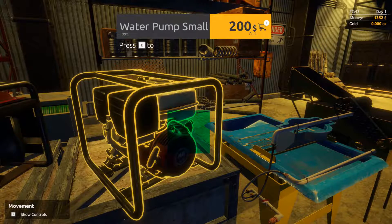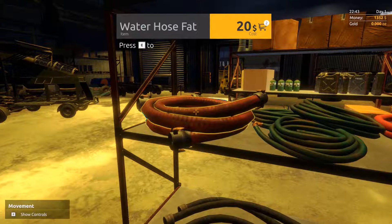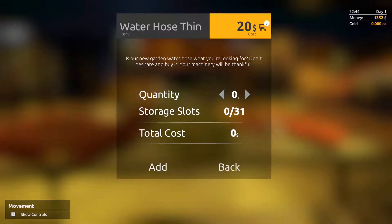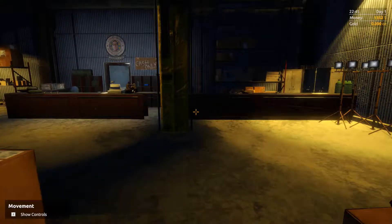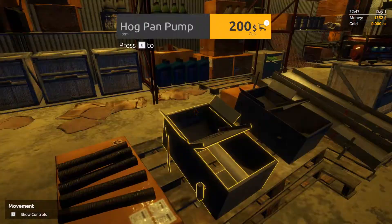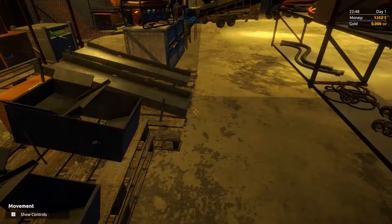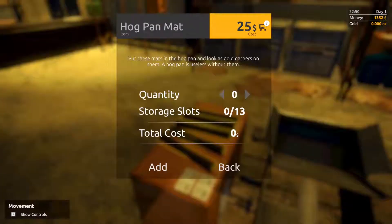A water pump is $200, so we can do that. One water pump — and you're probably wondering what I'm doing. You need one of these, just like that. Now we need a filter over here — you need one of these, bear with me. I need a hog pan with pump, and let's grab the hog pan sluice extension. Plop those in, and then we need two more of these.